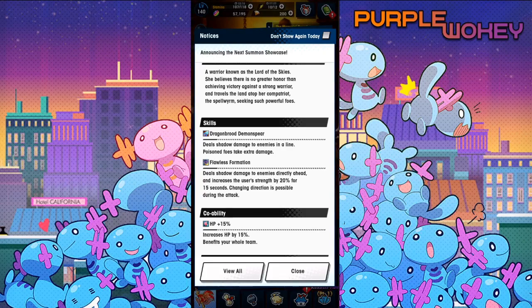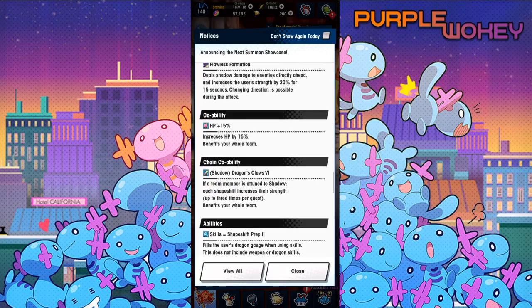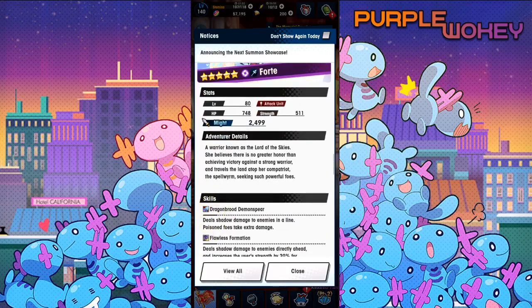Dragon Brood Demon Spear: deals shadow damage to enemies in a line, and poisoned foes take extra damage. Flawless Horn Formation: deals shadow damage to the enemy directly ahead and increases the user's strength by 20% for 15 seconds. Changing directions is possible during this attack. That works out perfectly.